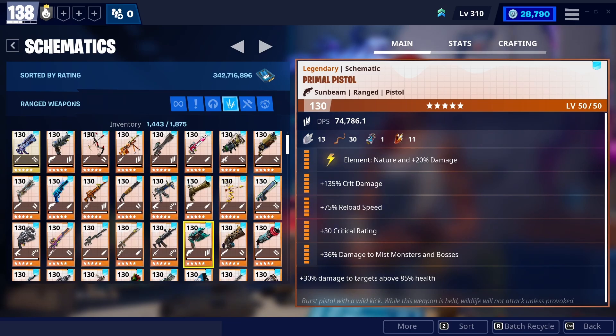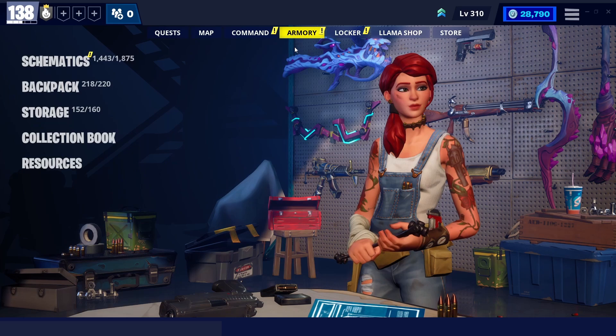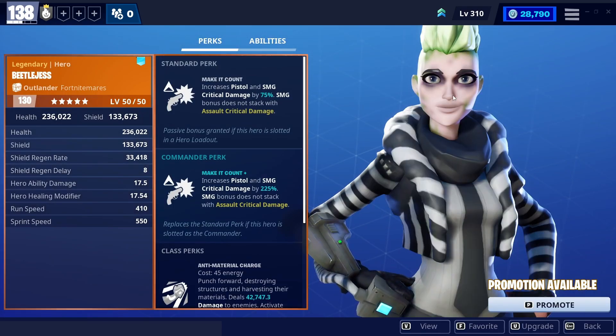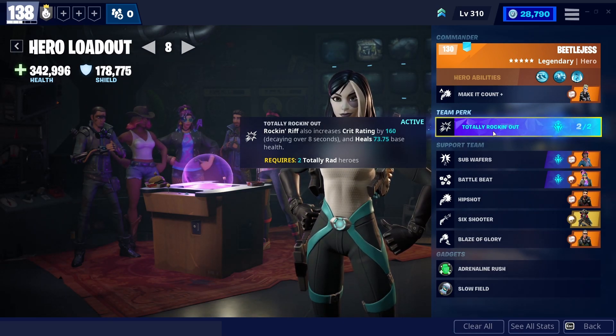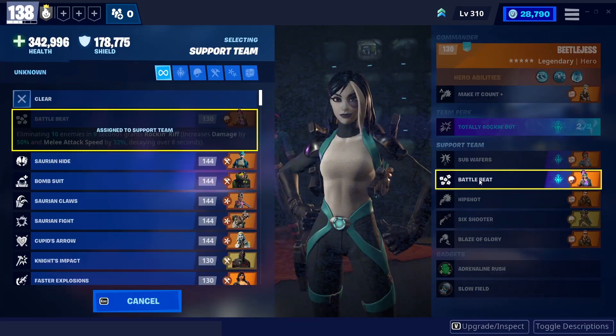If you noticed, it's the exact same perks I used for the shotgun, and mostly will be the same for the SMG and the assault rifle. For the loadout, since it's a crit build, Beetlejess will be the best to increase the critical damage by 225%. For the team perk, Totally Rockin' Out of course. Mainstage Quinn and Breakbeat Wildcat to activate the team perk.